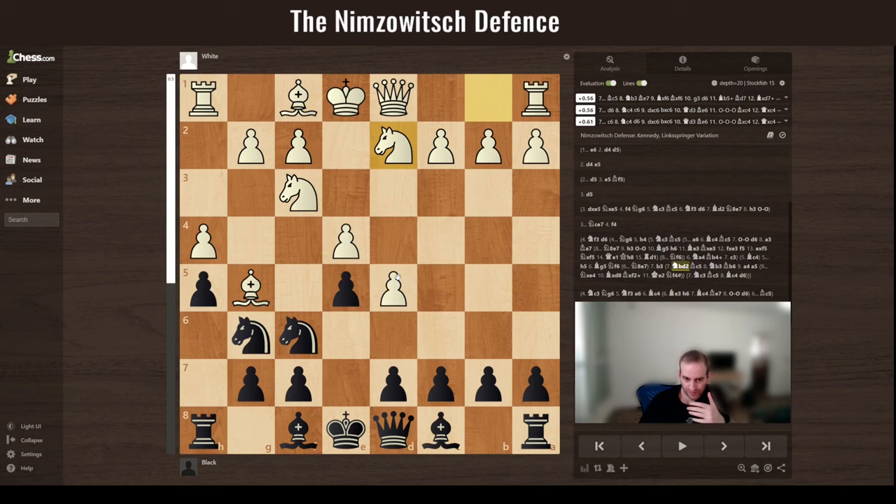Here you have the solid Nimzowitsch continuation with d6, but I want to present a dangerous option for black — very aggressive. I'll introduce the basic ideas and tricks in this opening, and if you want to dive further I'll link a course below. Let's say white takes and you move on with your pawn, exposing the attack on the pawn. There are a lot of options: if white goes d4 you take; if white goes Nc3 you take and are very solid. If white doesn't do d4, you will conquer the center.